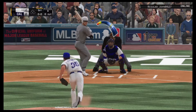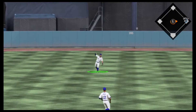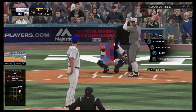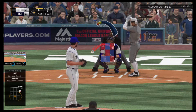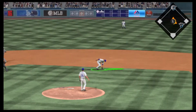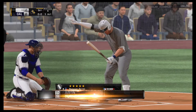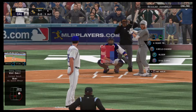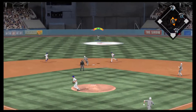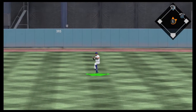Justin Verlander is my pitcher and he's facing Corey Seager for the first batter of the game. Seager gets a base hit right up the middle, so not a great start for Verlander. Next batter is George Springer — Verlander throws a fastball and Springer bunts it to second base, reaching easily. People that do this bunt cheese online, it really irks me. I don't know how they enjoy playing if they just bunt all the time — I've gotten screwed over so many times by it.